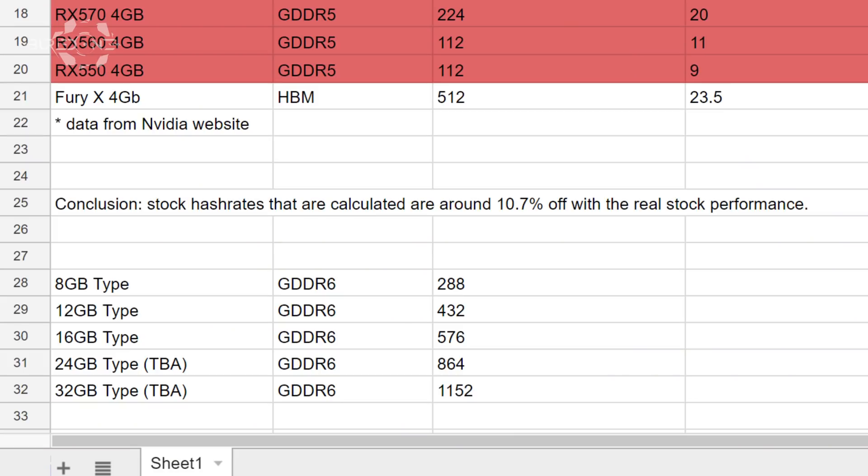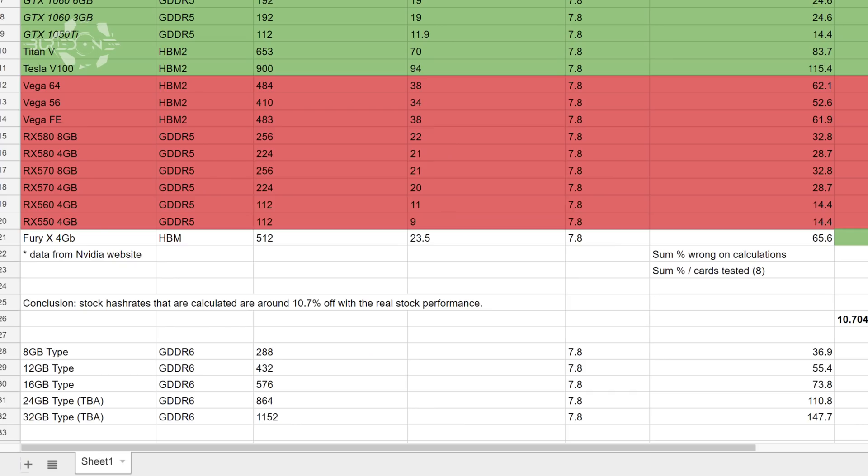There are going to be five different memory configurations: 8, 12, 16, 24, and even 32 gigabyte versions on these graphics cards. If we consider that there's going to be a GTX 1160, 1170, 1180 and so on, the potential hashrate of the 8 gigabyte version will be about 36.9 megahashes per second. This is probably going to be for the 1160 or so, as that is the lowest memory type they'll use.